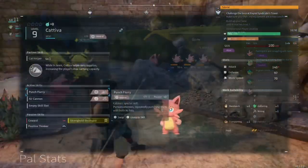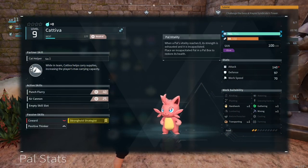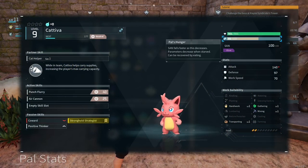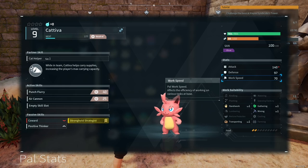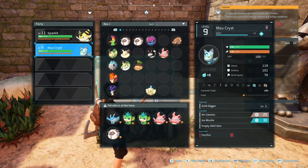As soon as you set them in your pal spots in the base, they go straight to work and they work beautifully together. They gather berries, plant them, mine trees, mine stone — they pretty much do everything for you. You just gotta put a feeding trough down and keep some berries in there so they can feed and work all day.